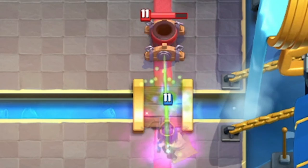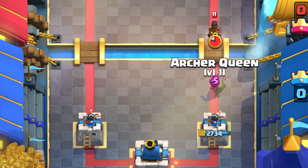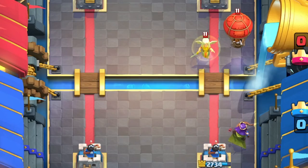Mortar has the same health as Mini P.E.K.K.A., so she's going to be able to take it out pretty quickly. She does a surprisingly decent amount of damage — she's not going to totally stop a Hog Rider, but it will only get one hit on your tower. It's almost the same case with a Ram Rider. If you plant her a little bit early and block the path, the Ram Rider's not going to get any hits.